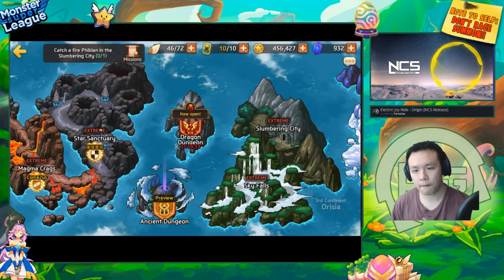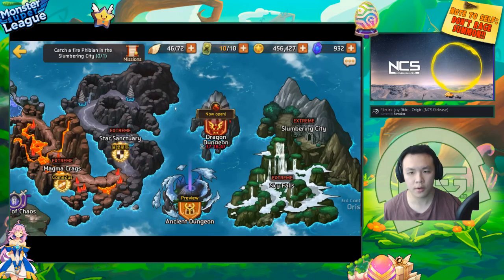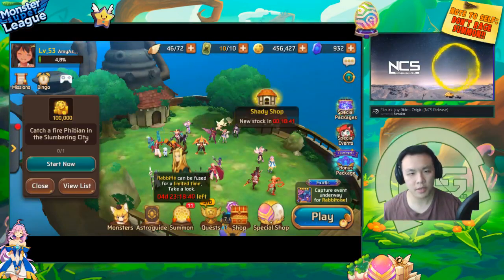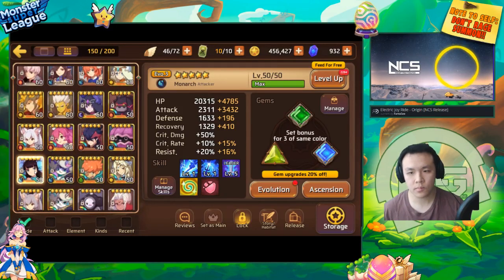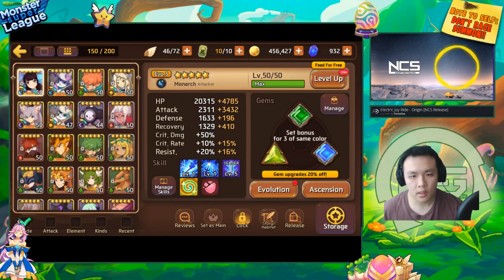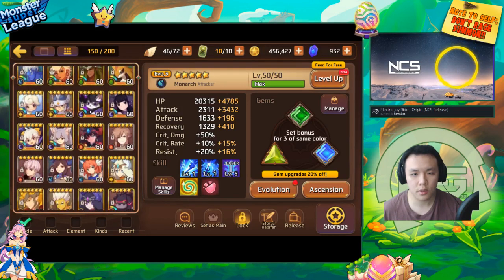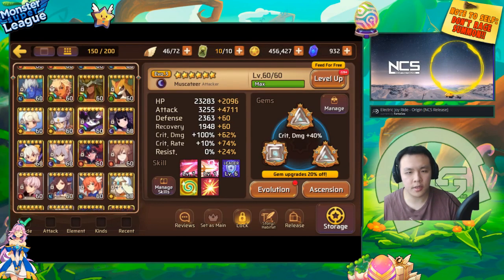If you can get just one six-star percent attack siphon gem, it will make your farming units much much stronger — any unit you put that on will be so much better. You can put the flat attack gem on another unit and use a water unit since water has elemental advantage over fire, dealing about 50% extra damage.